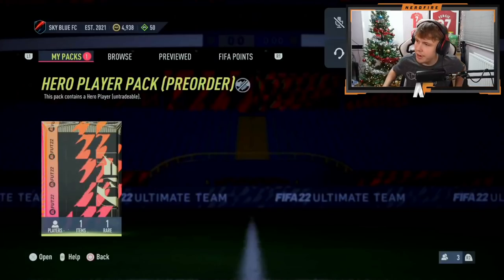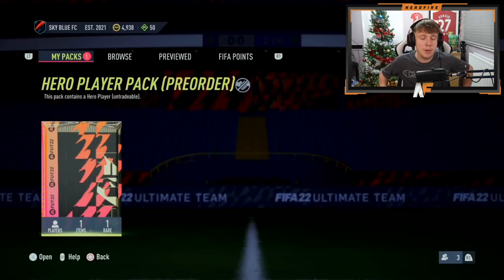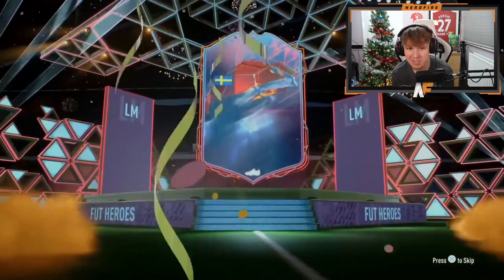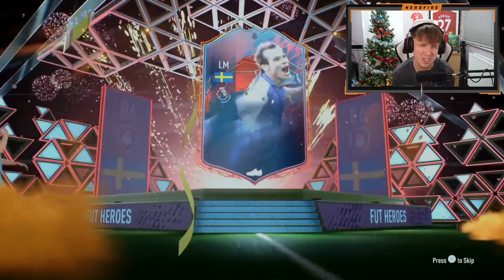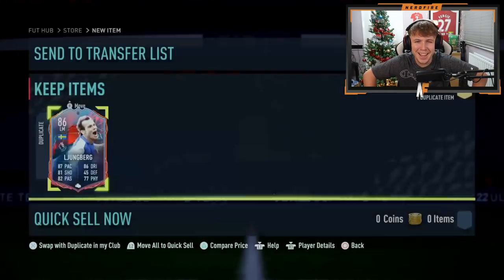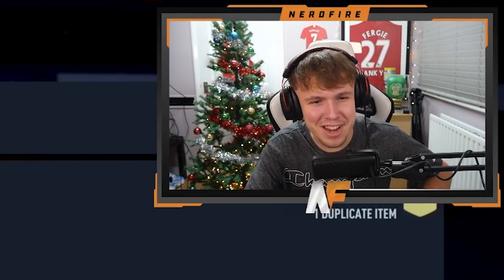Shout out to Callum — pack number six. I'm not sure what this card is like to use, he's a left mid in the Premier League. 87 pace, I think — okay, it's bad. It's bad. And it's already sold — it's actually a duplicate! That's our first duplicate we've seen.